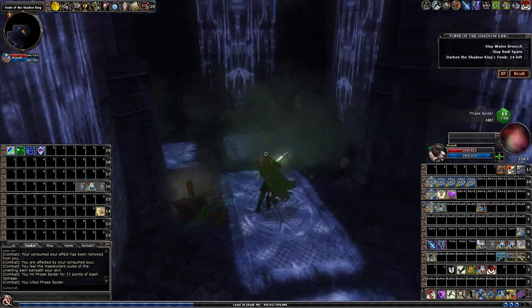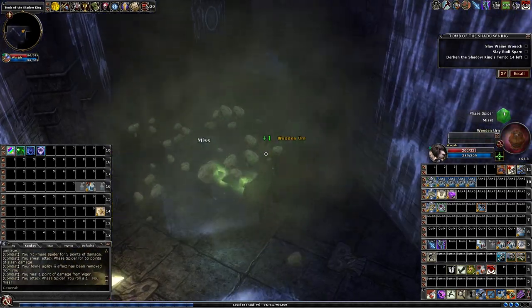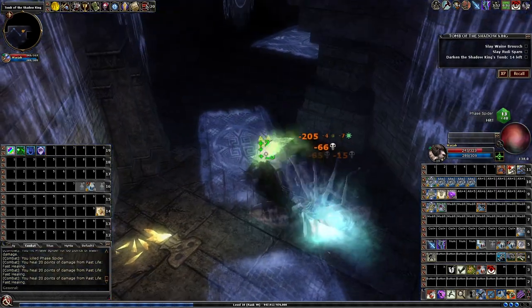Any lasting AOE effect, like Wall of Fire — this is great, because you can just lay it down and every time they come back up they'll take damage. You won't be able to do the thing where they hit and miss you and run away.